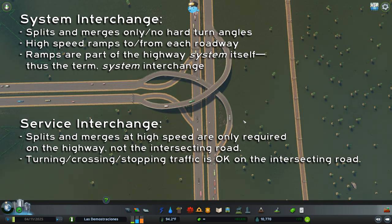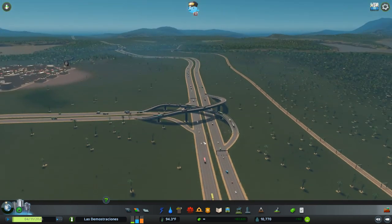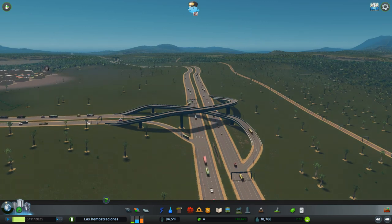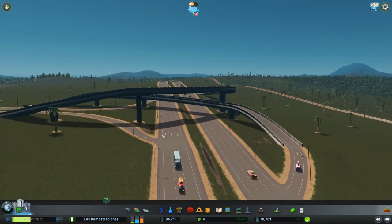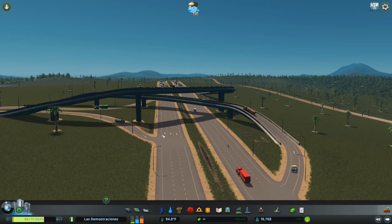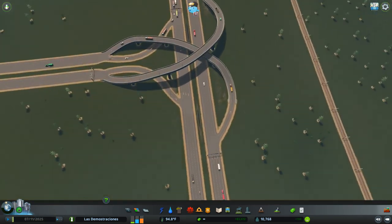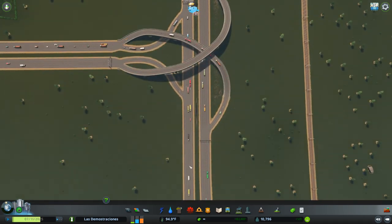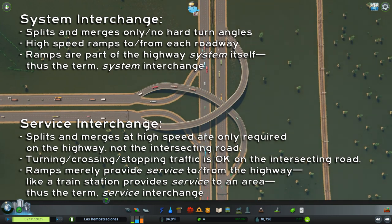We don't need the long ramps, and we don't need the extra bridges. We've got not only a bridge to cross the highway for the ramp going into the city, but the ramp going northbound also has to go over the highway coming out of the city — and it's not just one step, it's actually two steps above our highway. That costs a lot more money to build and maintain. So it's important to understand when we need an interchange like this versus when we can use a much simpler and less expensive one.